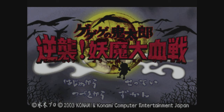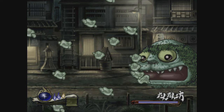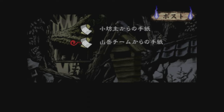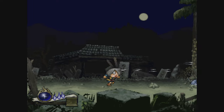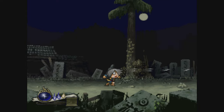Next is Gegege no Kitaro: Youkai Daikessen, which roughly translates to Gegege no Kitaro Counter-Attack: The Great Demon War. This is based on a manga series about a kid with magic hair that fights demons and has a weird eyeball mate. I have no idea what's actually going on here, but if the game is anything to go by, I really want to find out as this sort of thing is right up my alley. This one plays kind of like a 2D shooter, with you taking control of the kid — I think his name is Kitaro — and you use your deadly hair to shoot enemies.